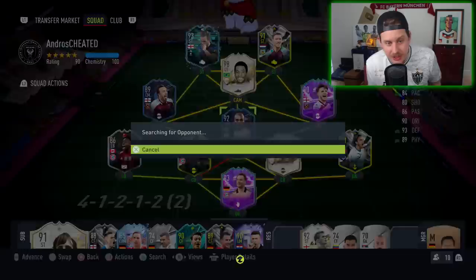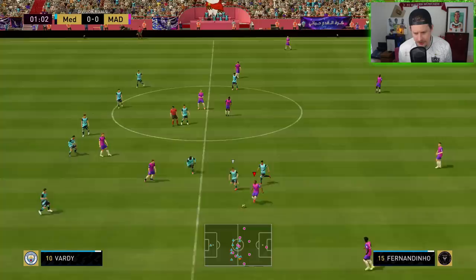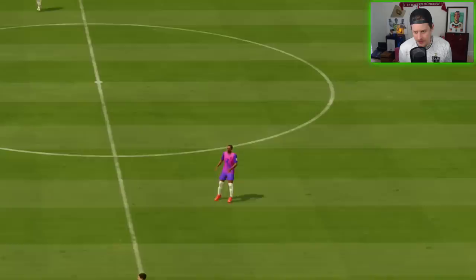So we're going to get into a couple of games here and see how he compares to the Mark Noble. I could see an argument for why this card could be worth it. There's Fernandinho — nice little bit of dribbling. He stays back — that's what we want from our CDM.